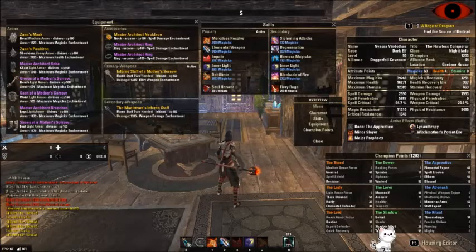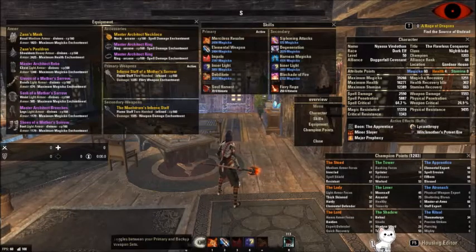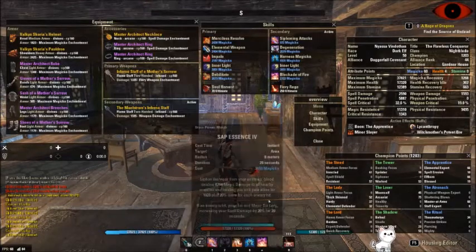On our back bar, we've got Fiery Rage. I still have Fiery Blockade on — I will explain why in a bit. Degen, because that's really powerful now. Siphoning Attacks, Harness Magicka, and then this is the optional skill — quote-unquote optional. Depending on the content you're doing, you can go without running Inner Light. I will often go without running Inner Light in favor of a different bar setup.